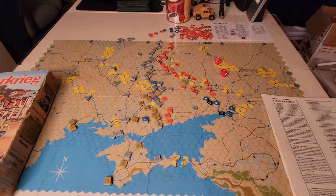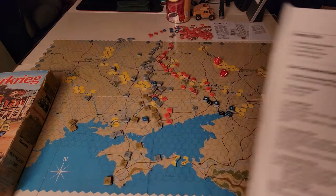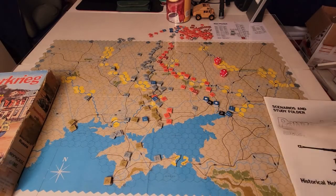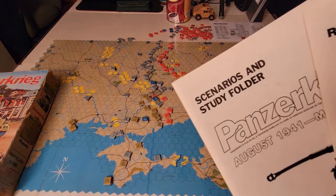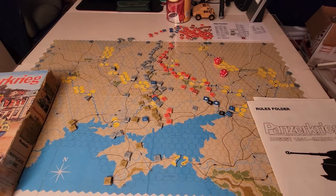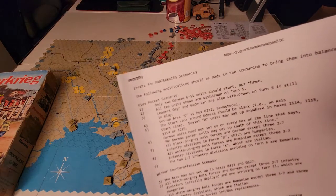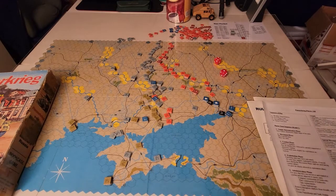Over the course of time I've printed off a couple of things from BoardGameGeek. There is a very simple sort of Panzerkrieg Player's Aid. You get in the game actually a rules folder and a scenario and study folder with a bit of history — kind of some neat stuff. Somebody also put together all the errata from Avalon Hill, and this is actually quite extensive — it's got to be about six pages of errata.